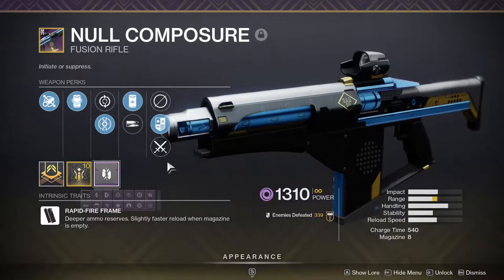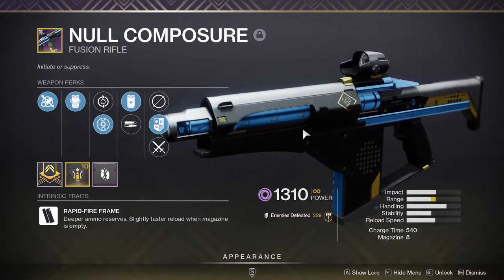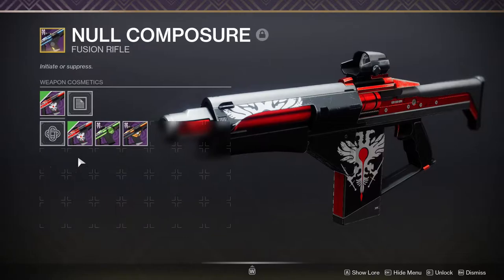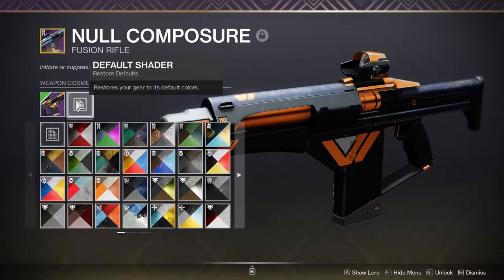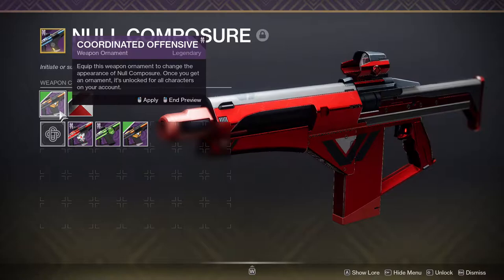I'll obviously show gameplay, but it's definitely kind of disappointing. I use it a little bit here and there, but fusion rifles are just so bad. Let's look at the skins — here is the PvP skin, which is just a PvP insignia, same thing with the Gambit one and the Vanguard one.